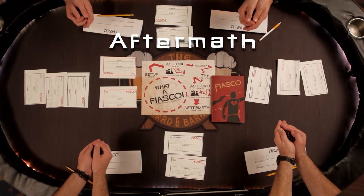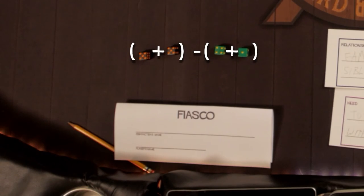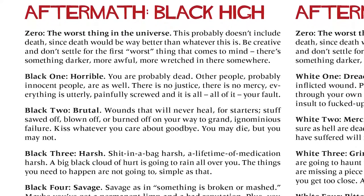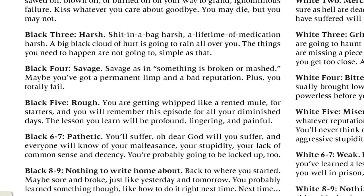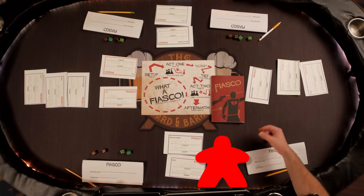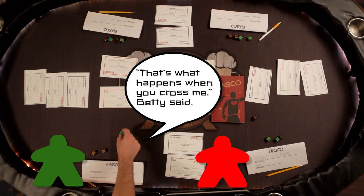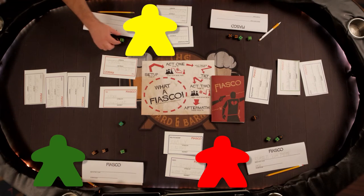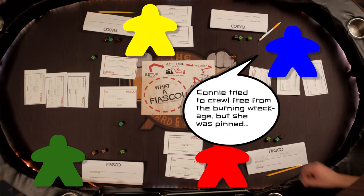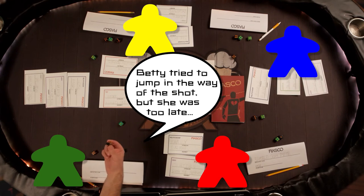Once all the dice have been resolved, everyone will roll all their dice, subtract the lower color's total from the higher, and refer to the aftermath tables on pages 58 and 59 to see how things ultimately end for their character. Then go around the table playing out the epilogue of your story in montage form, spending a die for each vignette starring your character. And for an added creative twist, make sure each vignette adheres to the positive or negative connotation of that die's color.